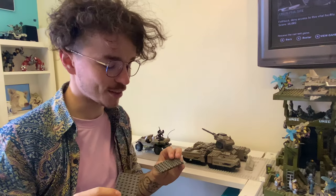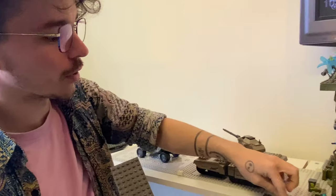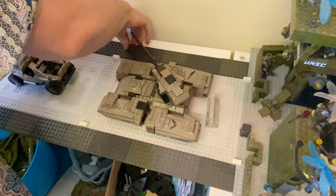I don't even know if the camera can tell that they're two different colors — a dark green and a dark gray. These are going to be the main supports for our bridge. So we go dark green, gray, dark green, gray, and then we're going to repeat this pattern on both sides.